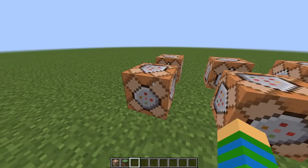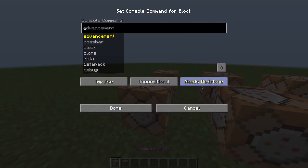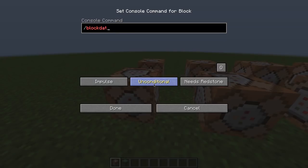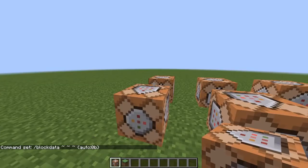One of the first commands is block data. We always used block data to update a command block from always active to needs redstone, so we can trigger a trap or whatever, or trigger a command block naturally. In 1.12 we used block data, the coordinates, and then the NBT — for example, auto 0b. And you may say, what has it become today? Well, it didn't change a lot.